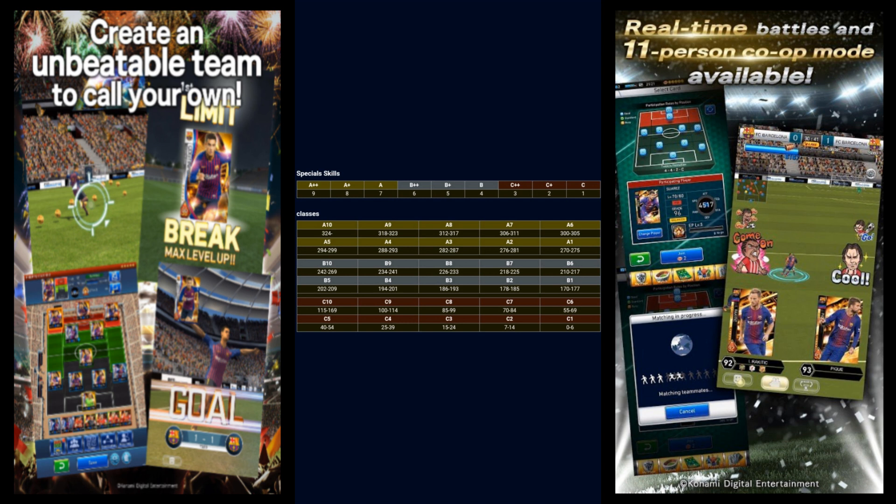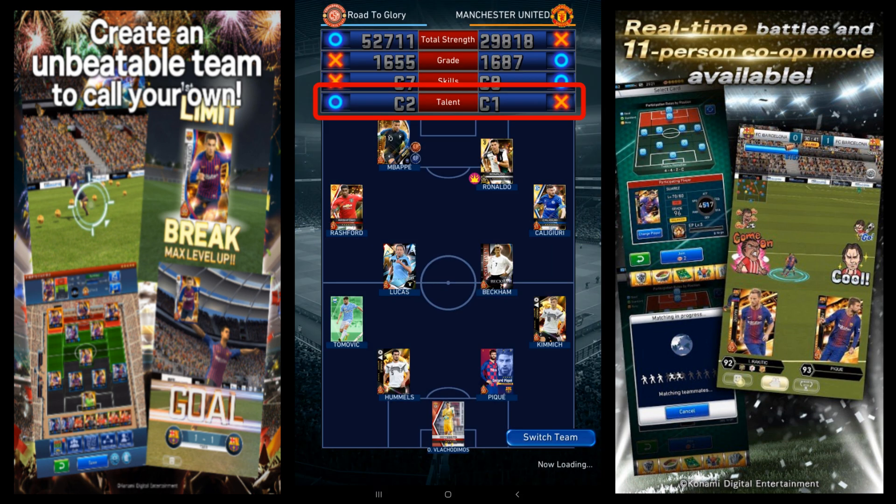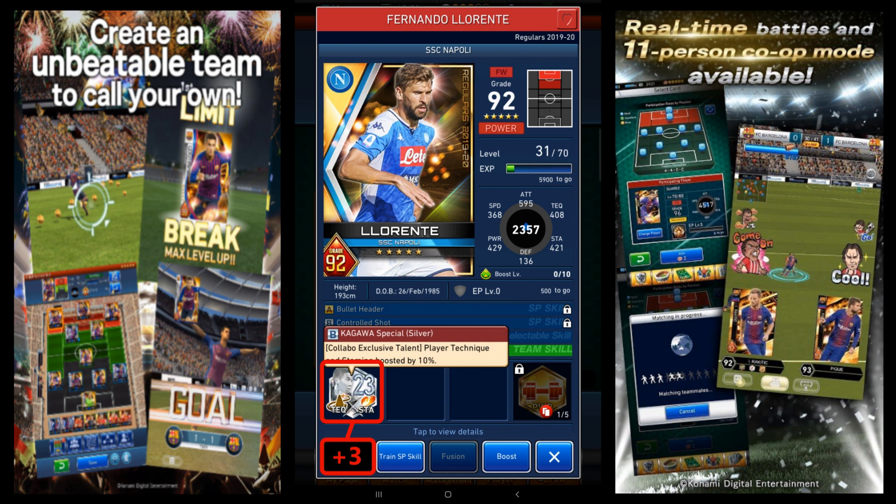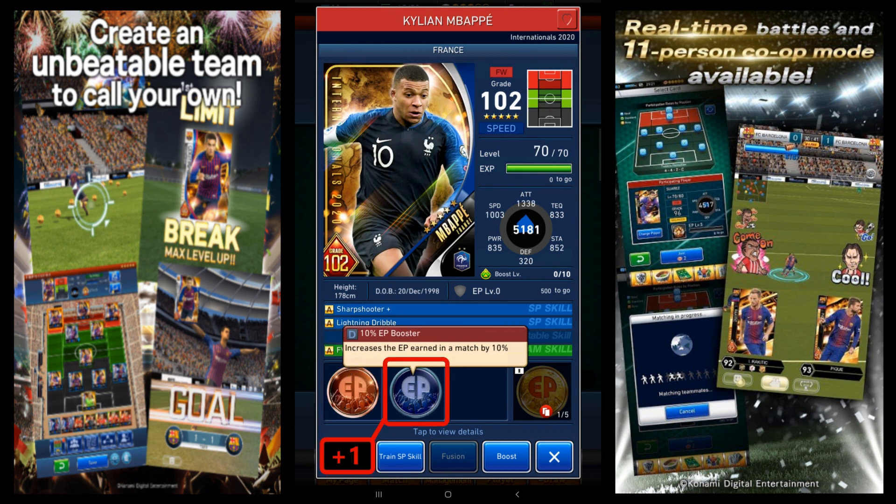Your talent rank follows the same principle, but it's quite a bit less complex. The letters and numbers stay the same, with them starting at C and going to A, with 10 numbers per letter, but the points per talent grade is a lot less complicated. There are only four different talent grades: A which gives you four points, B which gives you three, C which gives you two, and D which gives you one.